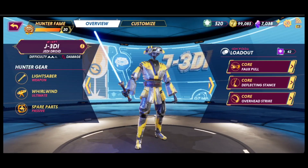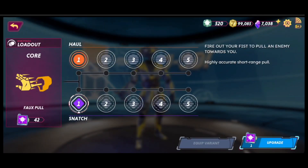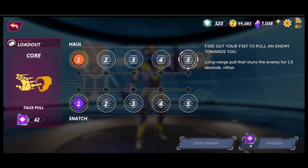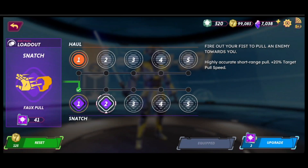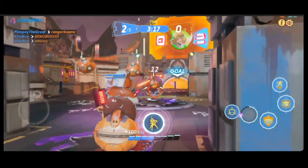Now the loadouts have been completely reworked. You will have a total of 42 points after you level up your hunter to level 20 to invest in two different loadouts for your abilities. Tier 1 will cost 1 point and it goes up to Tier 5 which costs 9 points, so be sure to check them all out patiently before making your decision. Of course you can get your points back, but it will cost you credits.